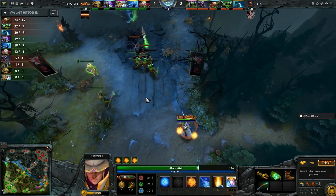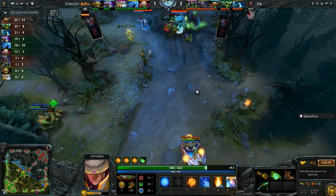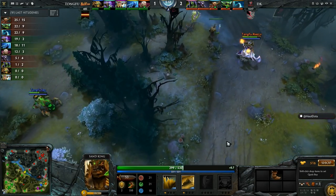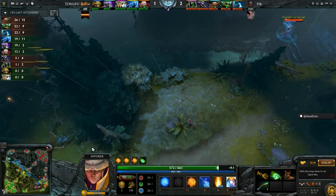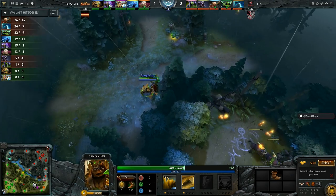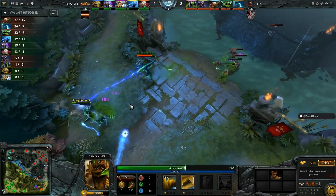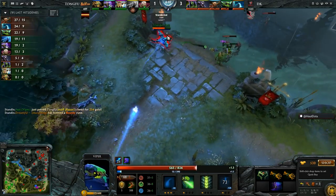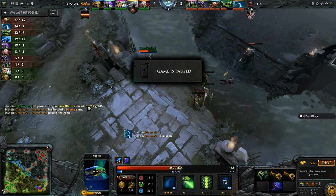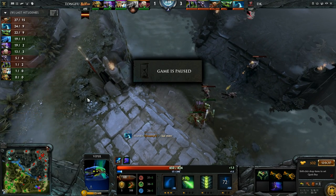Shallow sitting down in the bottom lane. Now they're putting pressure on him as well — Sand King has boots of speed but nothing else. They need to stack camps for him and get him farm, or else that blink dagger isn't coming anytime soon. Stampede goes, Static Link going — but Unine gets obliterated by Feet as he runs in with the Stampede, and they get the kill.